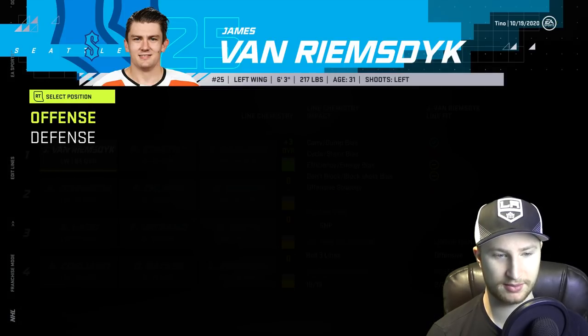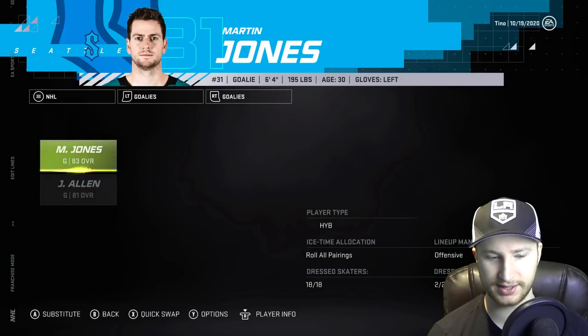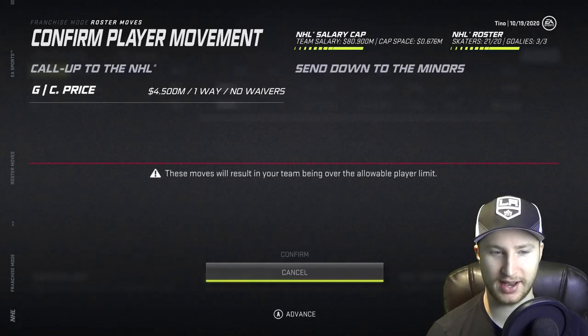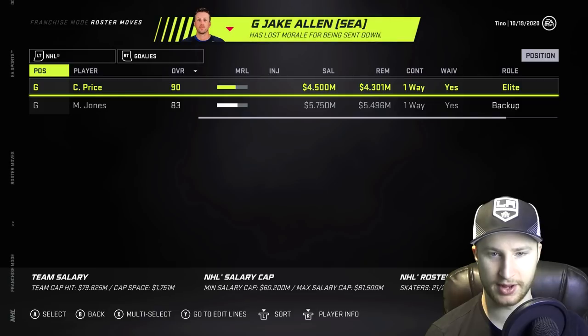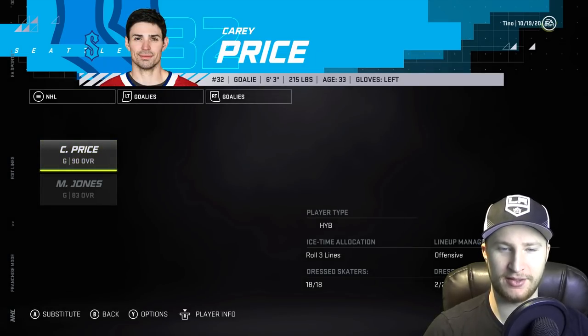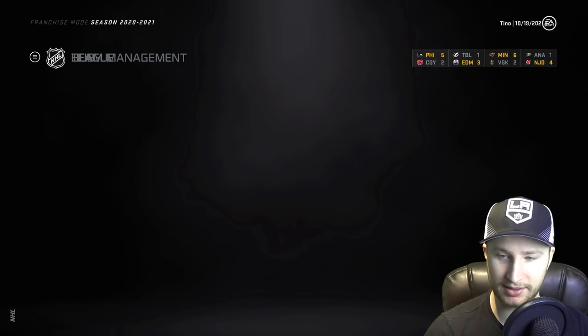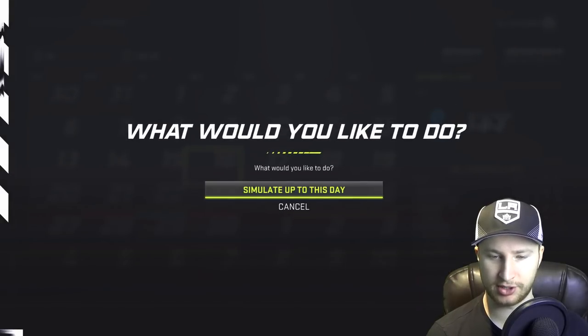Let's do best lines. In net — why is he not here? Imagine Carey Price playing in the AHL. I don't think so. Sorry Jake Allen, but you're going to have to go, my friend. There it is — we got Carey Price. So now every player that we put into free agency has been picked up by some team. We've got five points in three games from JVR. Simulation time — let's see how it goes and let's see if any of your predictions were correct.